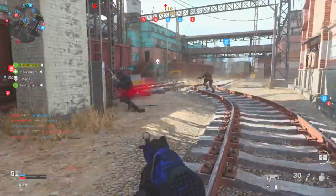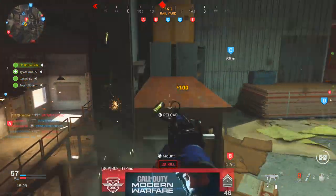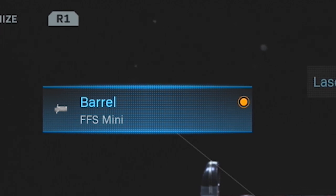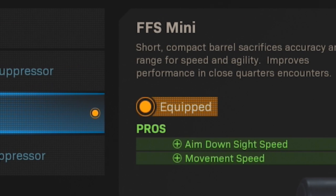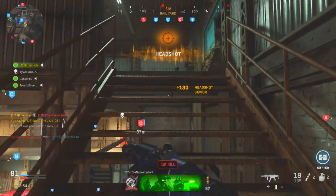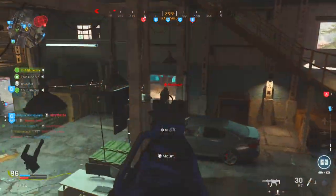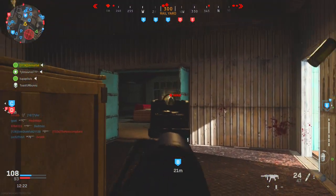In order to build the MP5K in this game, you of course need to have the MP5, and from there you will need to level up the gun nearly to its max level of 57 in order to unlock all the attachments you'll need for this conversion kit. The first attachment you'll end up needing is the FFS Mini Barrel, which obviously falls under the barrel category and this is the third barrel you end up unlocking. The FFS Mini is a short, compact barrel that sacrifices accuracy and range for speed and agility, and it improves the performance of the weapon in close quarters combat specifically. Just keep in mind with this one, you are taking an SMG that already has a pretty mediocre range compared to the on-meta weapons in the game like the M4, the Kilo, and the M13, and decreasing it even more. However, it is a necessary sacrifice to truly help create the MP5K.